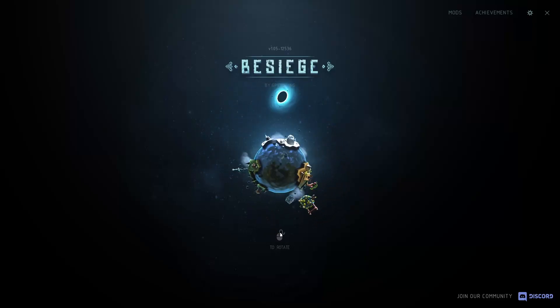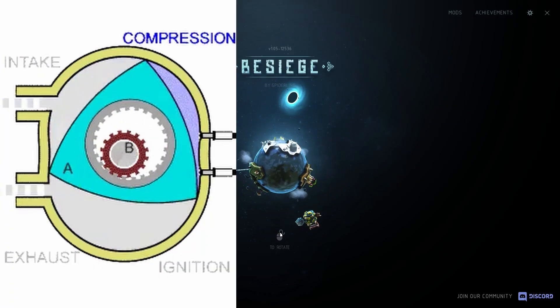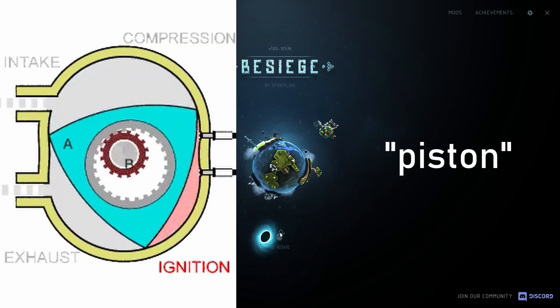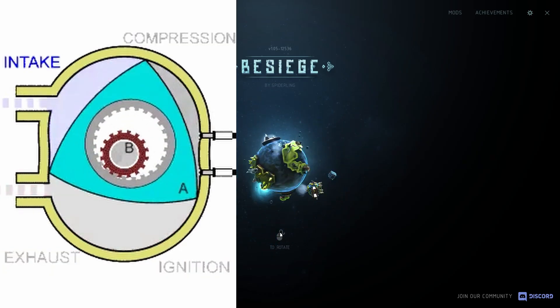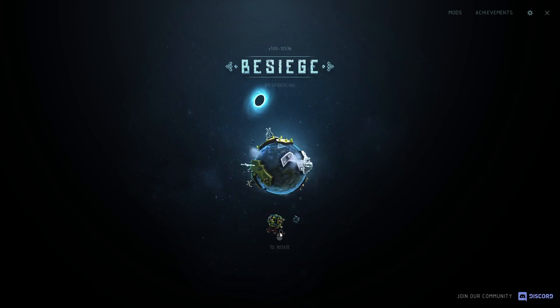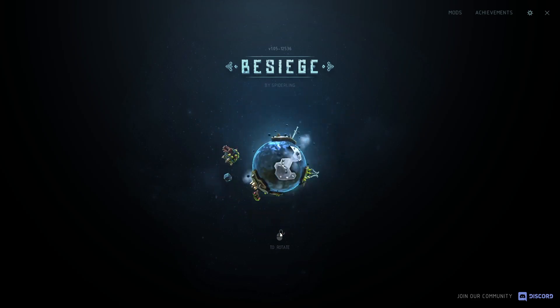Hey guys, today I'm back in Besiege, and I want to try making a Wankel engine. Here's a graphic I got from Wikipedia, and you can see the engine has a triangular-shaped piston, for lack of a better word, and some weird ring gear rotation system. I tried making this a few months ago, but that didn't really get anywhere for reasons you'll soon see, so let's get right into it.